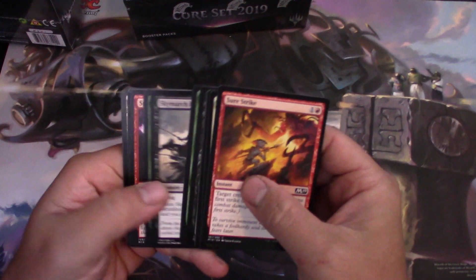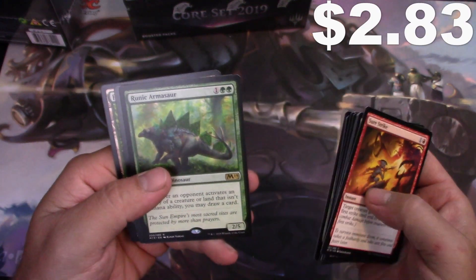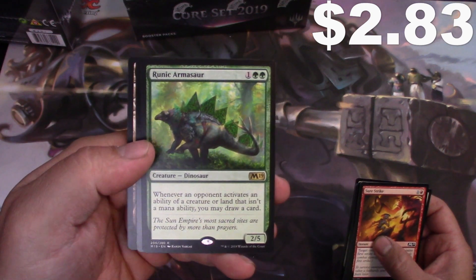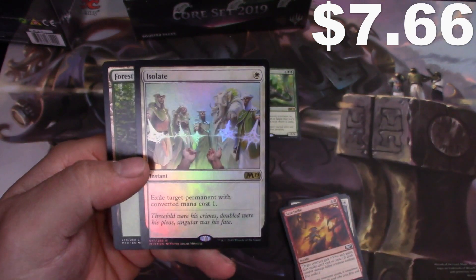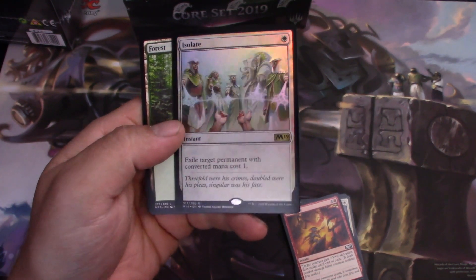The first rare is Runic Armasaurus. And Isolate is a foil — I don't know if you guys can see the foiling on that.